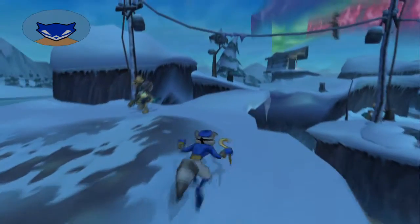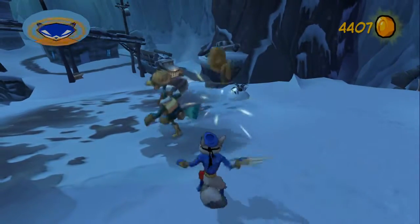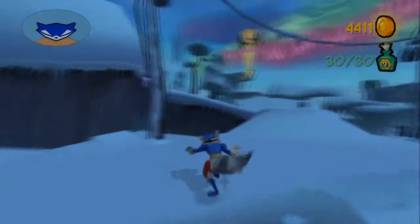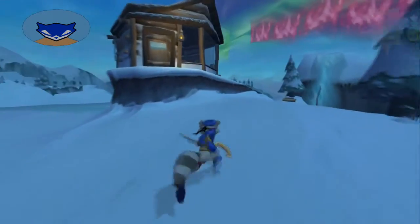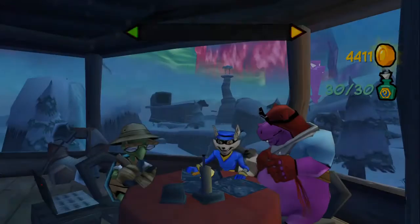Oh, you have an item. You have an item. Let me take it. I'll take your allowance for the week. Oh, tiny nugget. Yay. I need a Murray. And I also need to sell my crap, because I have a lot of stuff. Probably going to be at five grand, maybe.